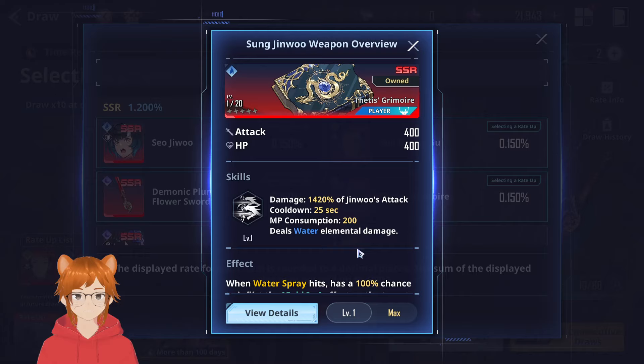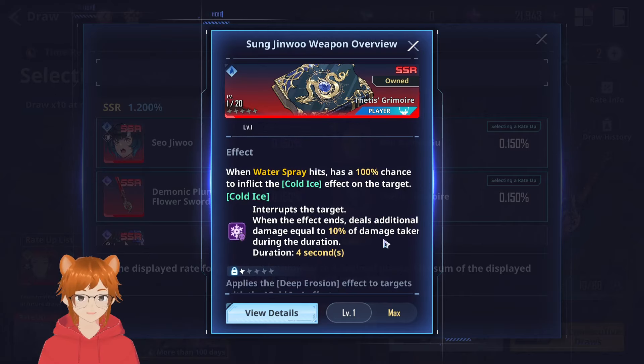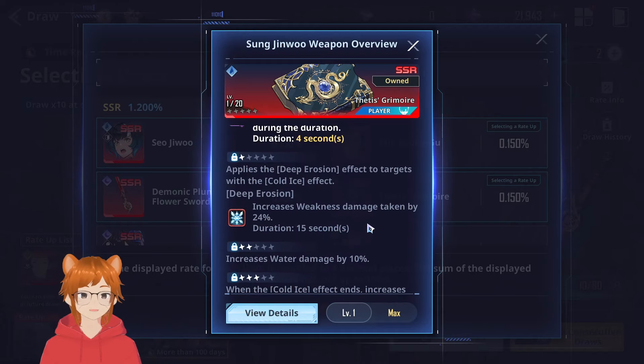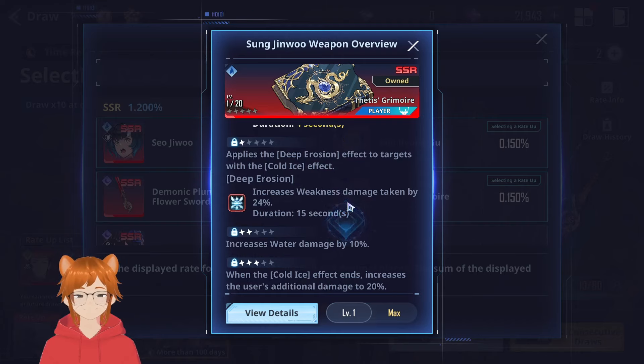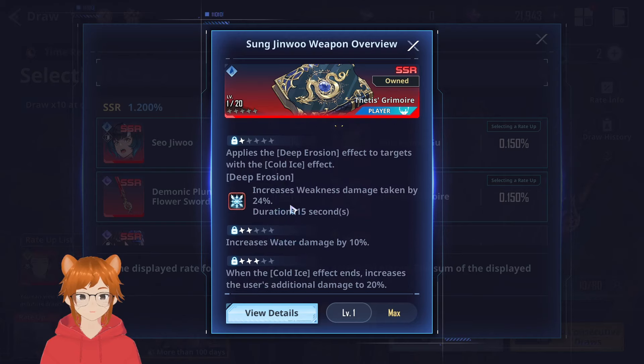The next elephant in the room is Thetis Grimoire. It's already very nice for the big AOE and able to freeze enemies, and deals additional damage equal to 10% of damage taken during the duration — so more free damage. The first dupe is insane: it increases weakness damage taken by 24%, so preferably you'd use this with a weapon that is advantageous against the enemy to get that 24% damage boost.